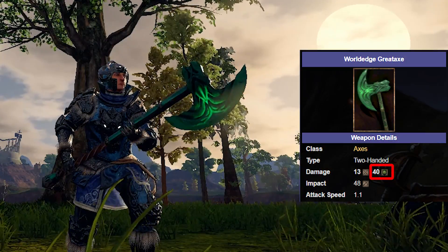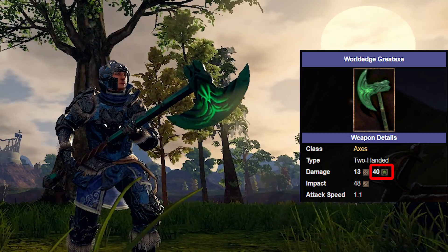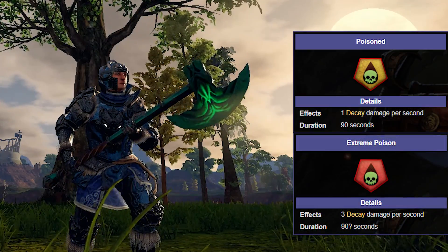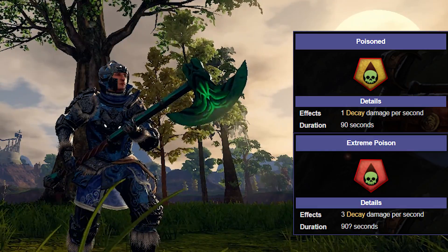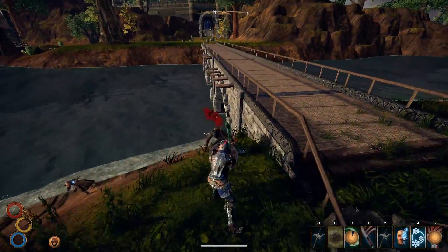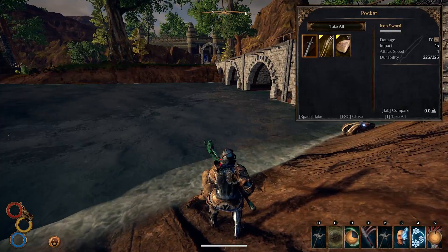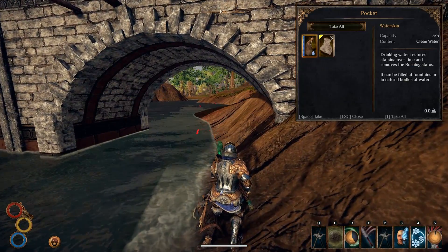Last but not least, we have decay. This is probably the best effect you can have on your weapon simply because it ignores all armor on your enemies. Poison and extreme poison are the effects associated with decay damage. Like eternal, there are a lot of weapons with decay damage and associated effects like poison, making it a really good option for beginners and in general. Just remember that enemies dealing decay and poison damage to you will also have high resistance to it — and there are quite a few enemy types that deal decay damage. Curse is also associated with decay, making it even harder to deal with if you lack decay resistance.